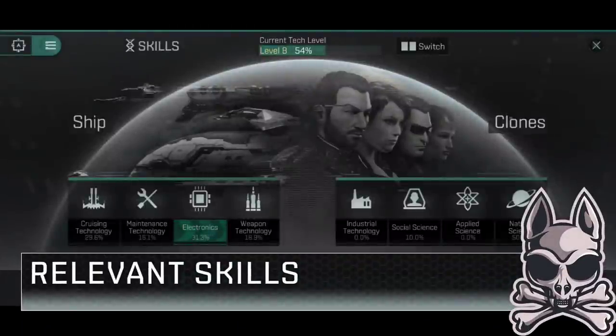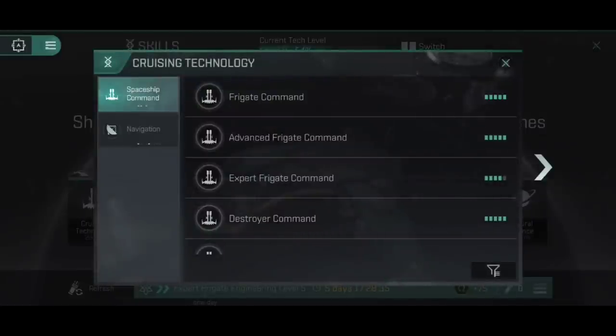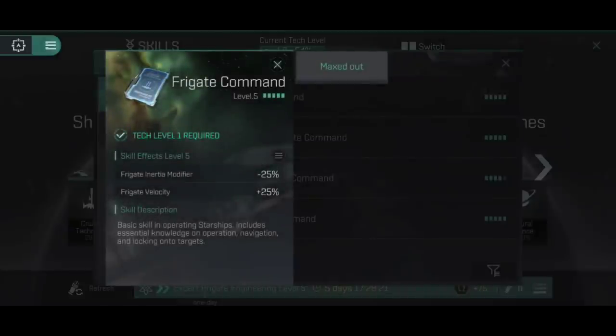I genuinely believe every pilot in EVE Echoes - regardless of whether you're an industrialist or a combat pilot - should have skills in Frigate Command, getting it to at least level 5. Ships like the Atron Interceptor are exactly why. Even if you're only using it as a nullsec cargo runner to avoid interdiction bubbles, Frigate Command 5 gives you increased flight velocity and decreased inertia modifier, meaning you can achieve warp much quicker. You jump through a gate, you're in an interdiction sphere, the interceptor bonus completely ignores it, you align very quickly and warp out with a cargo hold of over 800 cubic metres.